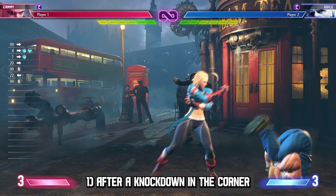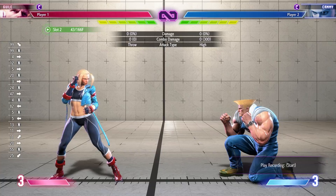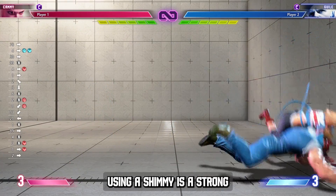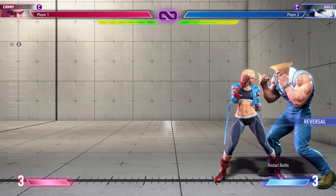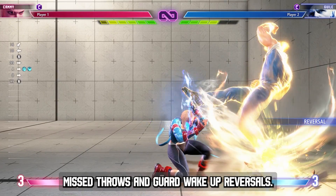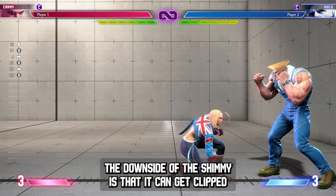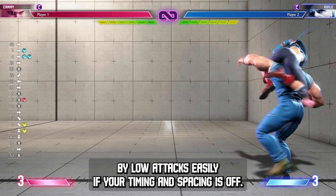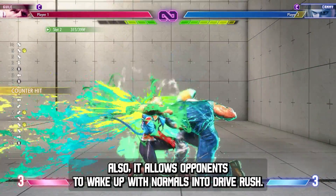A shimmy is most commonly used in three situations: after a knockdown in the corner, after a blocked normal from drive rush, and from neutral. Using a shimmy is a strong and relatively low risk way to open up defensive opponents. If done properly, it will allow you to punish whiff throws and guard wake up reversals. The downside of the shimmy is that it can get clipped by low attacks easily if your timing and spacing is off. Also, it allows opponents to wake up with normals into drive rush.